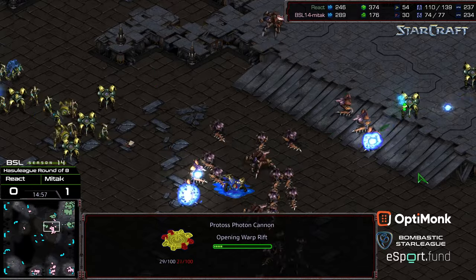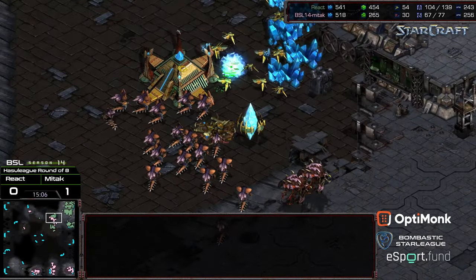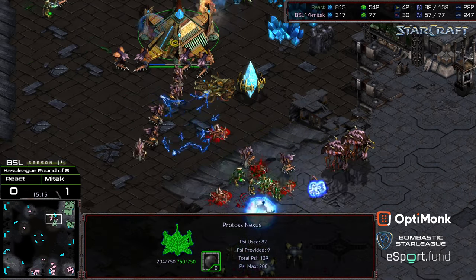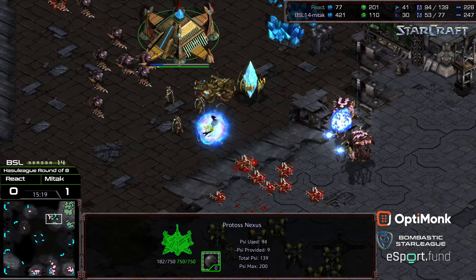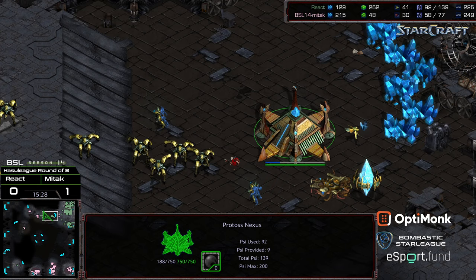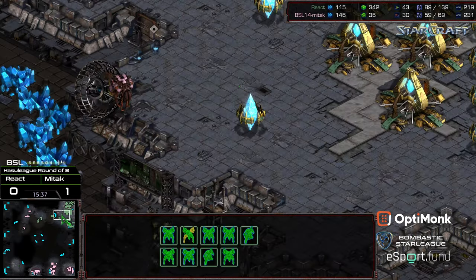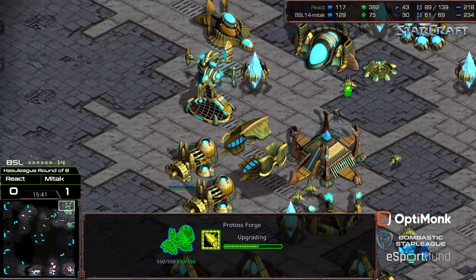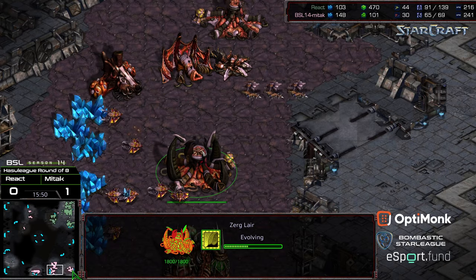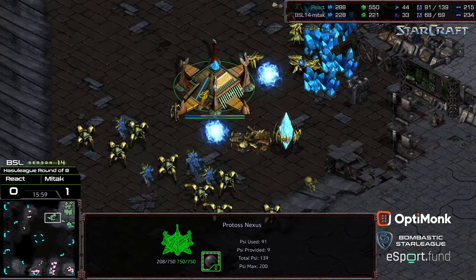It is critical that React holds that third base, because he's about to run out of troops at the main. Psionic Storm being dropped, but not on the Lurkers — Observer not in position. The Lurkers holding the high ground. Hydralisks swarming. React having to walk up his own natural expansion. The Hydralisks are not focus firing the Nexus, instead taking out some probes. They weren't able to take out the Nexus, which means React is still going to be able to mine. React still with the big supply lead, with level 2 weapons and level 2 armor — the upgrade lead very much in his favor.